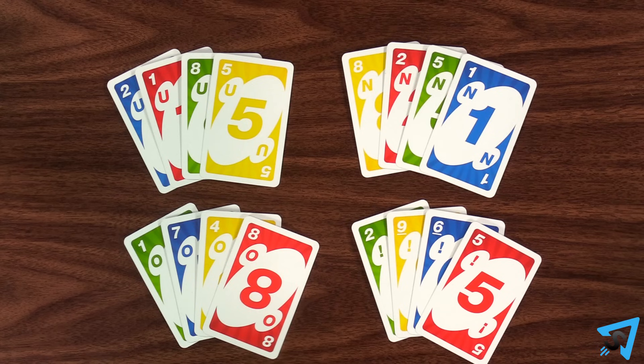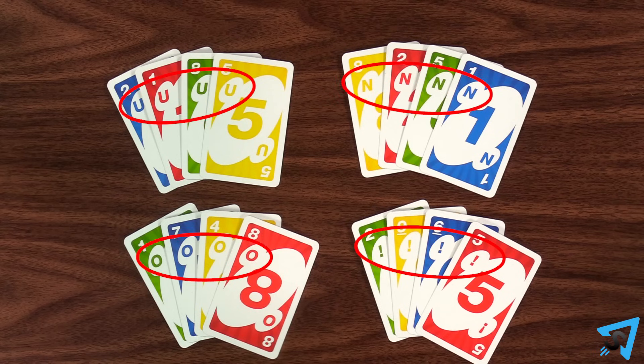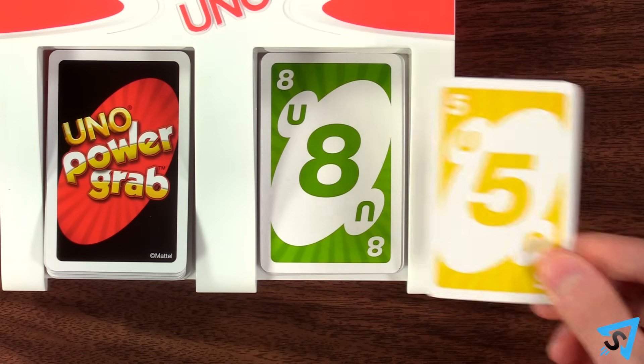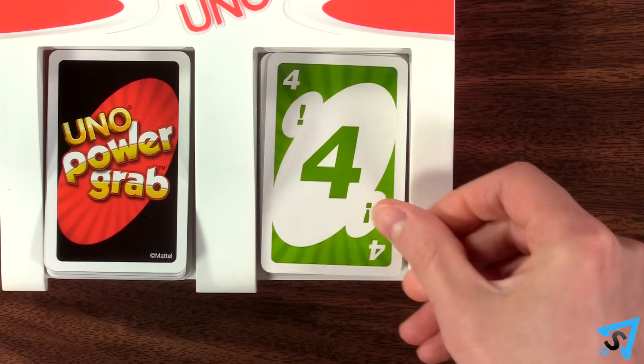Some of the number cards also have power icons. You may not match cards by the power icons, but only by color or number like you normally would.